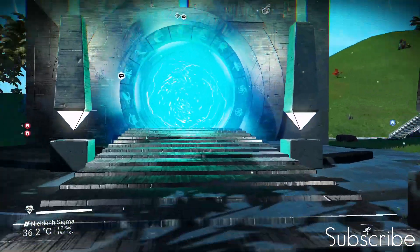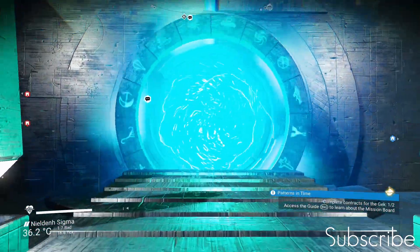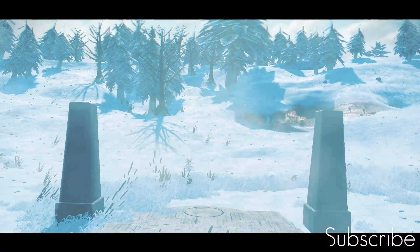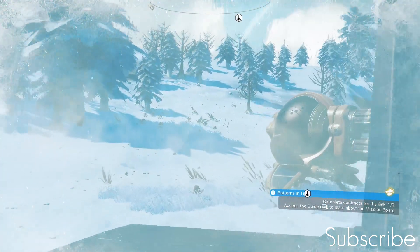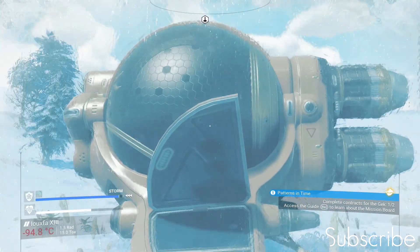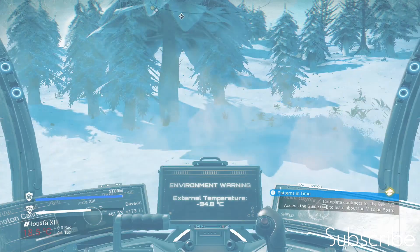The portal's activated and I'm going to jump through — I'll see you on the other side. We're through the portal, it's a bit chilly here, so we're going to jump into our ship straight away and head up towards the space station.